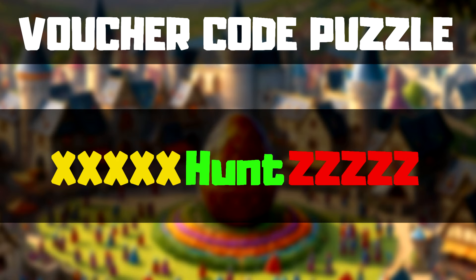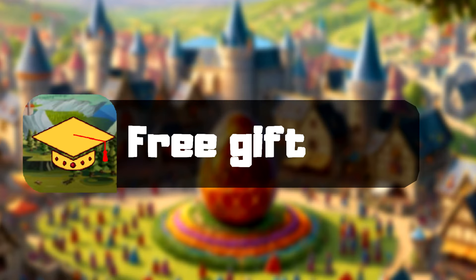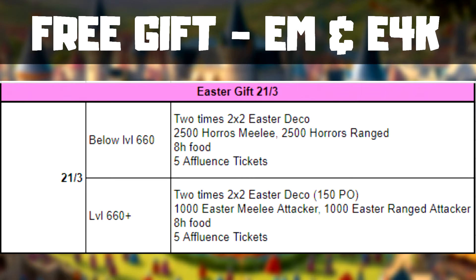Just kidding. The second part of the code is the word "hunt". The good news is that a free gift will be available to everyone. Collect it and share the news with your clan, so no one misses out.